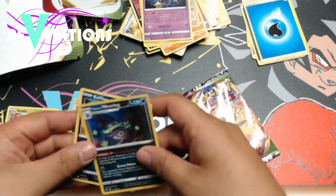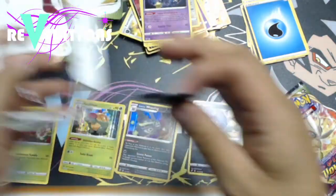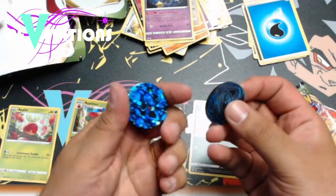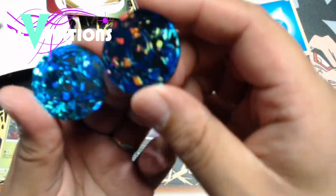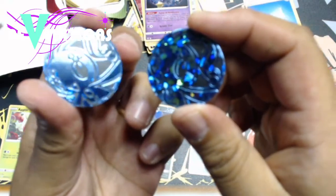One thing I forgot to show you from the other pack as well are these — the coins. And I know people who — oh geez, just dropped it. You get these little coins. So there they are, if you can kind of see them. They're really shiny. Same one. So you get those in the packs too, which are kind of fun.